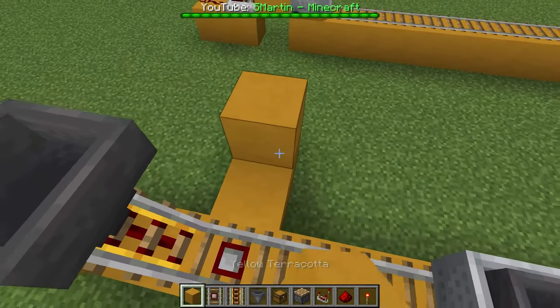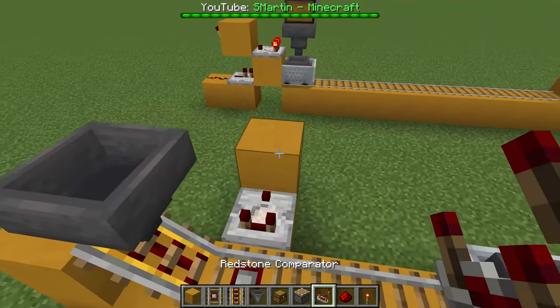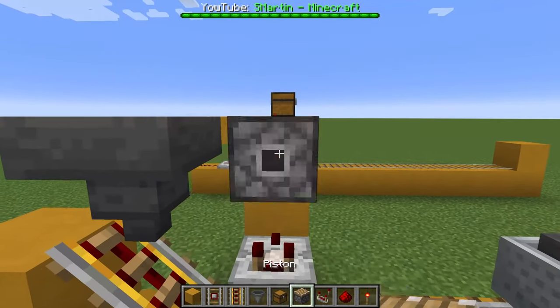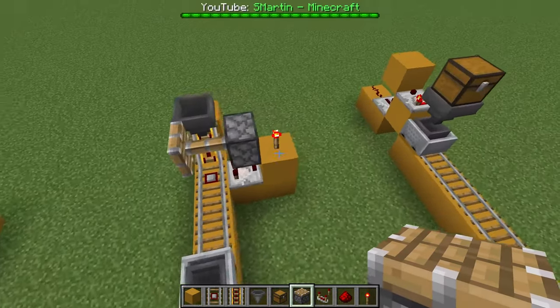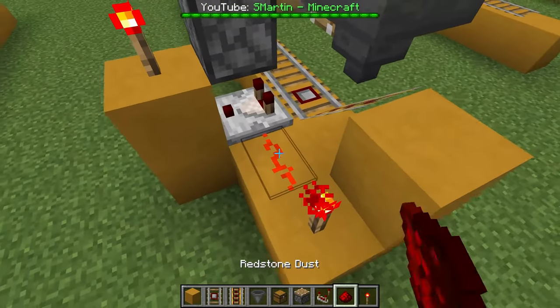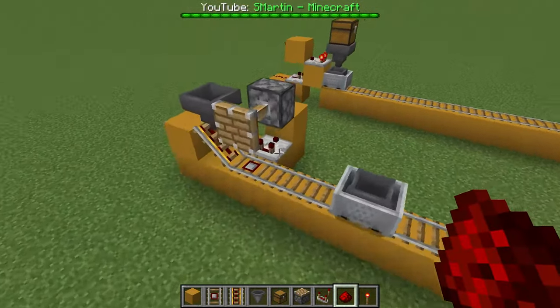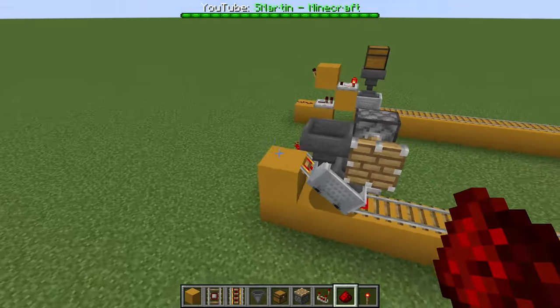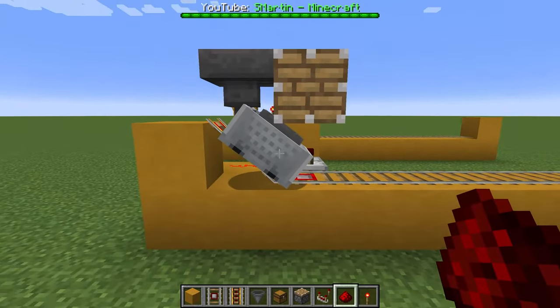Next to the detector rail comes a comparator facing down the block. On top of the block we place a redstone torch, and now we can place a piston by looking directly at the torch. We just need two blocks like this, a redstone torch, and redstone. A minecart now gets stuck below this piston. This contraption also works for chest minecarts but it is once again super slow, so there are better alternatives.